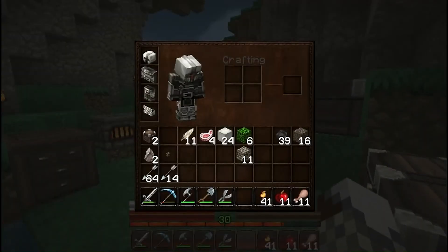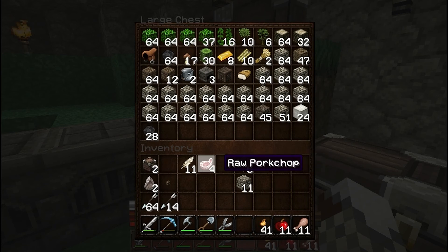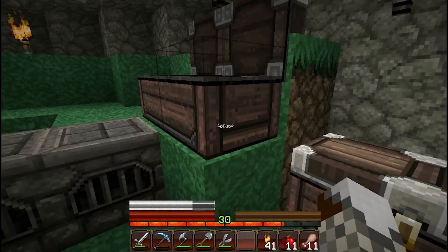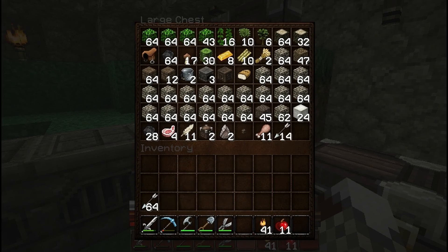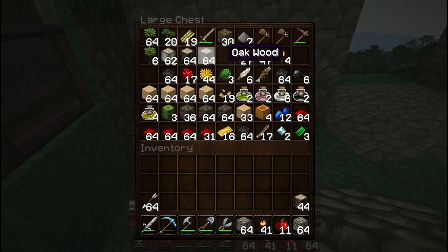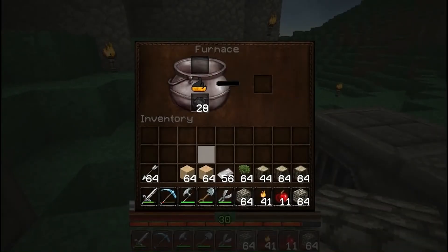I'm just going to go ahead and get started. Whenever I introduced the Let's Play series, I was on the multiplayer server, which we don't really have anymore. I had some really good buildings on that. In single player, I don't think I'm going to work as hard to get large city buildings, but instead I'll build what I think is good enough — kind of make a village slash city, and maybe bring in some villagers. I do need to cook these, though.